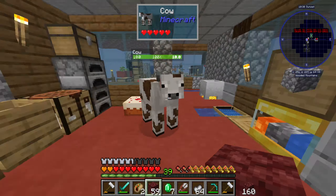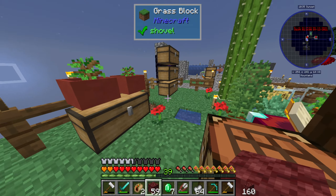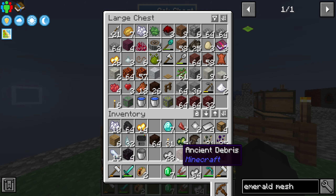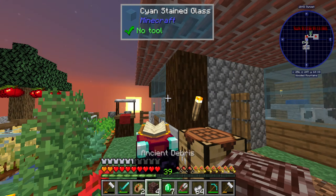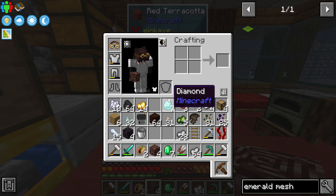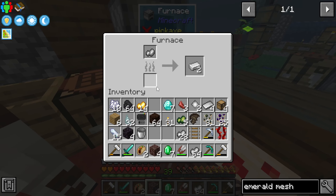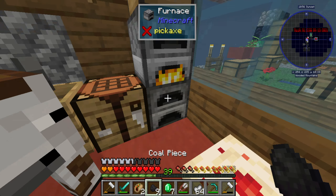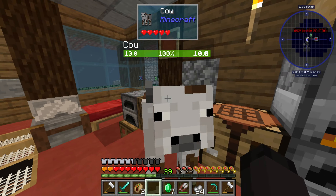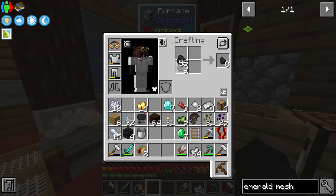Alright guys, so I did a thing — I went ahead and did some mining in the nether and got myself some more ancient debris, and I also got seven emeralds from doing the good old sifting. So I believe what you got to do is smelt this. Let's take that, split this again, put some in there — we've got a lot of stuff, and a lot of coal as well, which is nice.